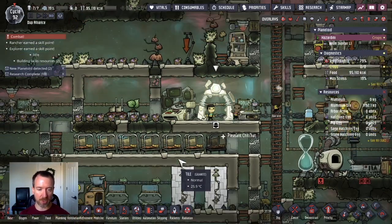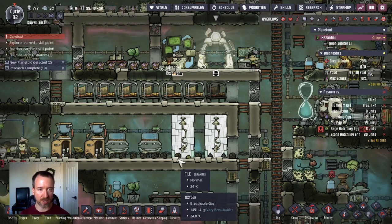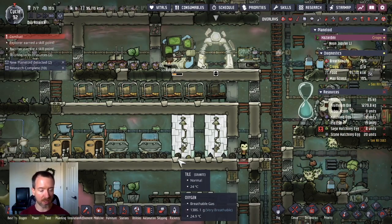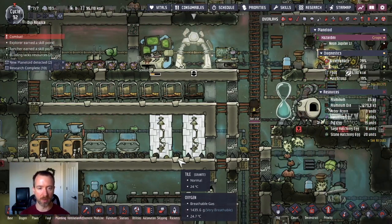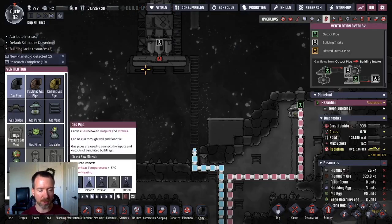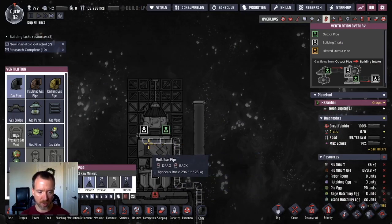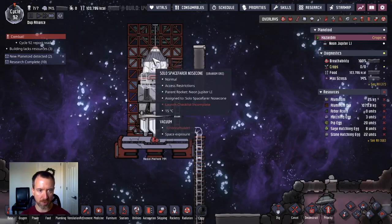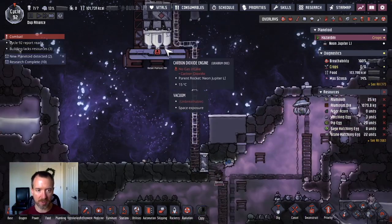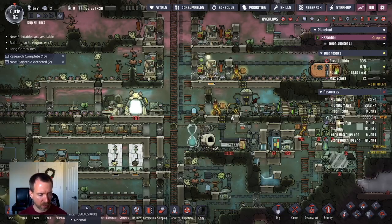I will pretty much do the same thing I did in the last playthrough — go to around Cycle 89 or so for the carnivore achievement. One slight change I'm making while waiting for that: I'm going to refine oxygen from this rocket, so that when the dupes are constructing inside it, they at least can breathe while they're doing it.